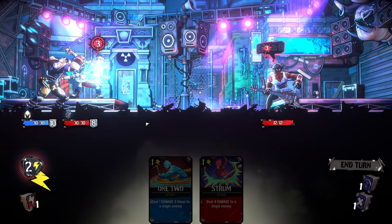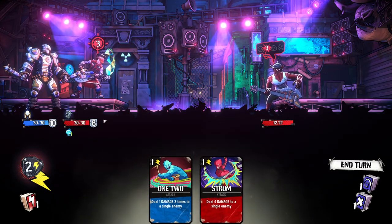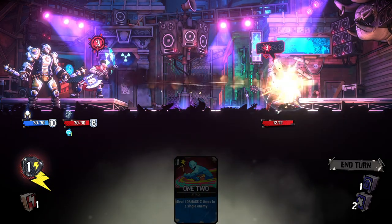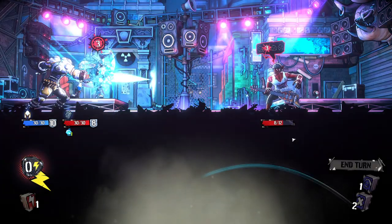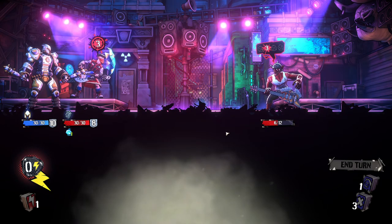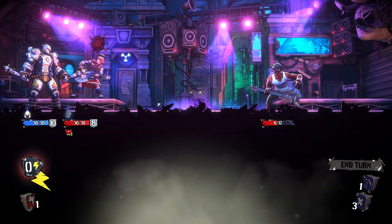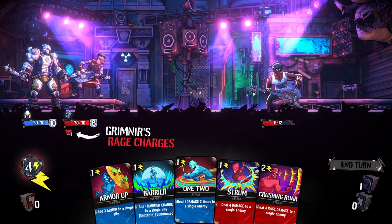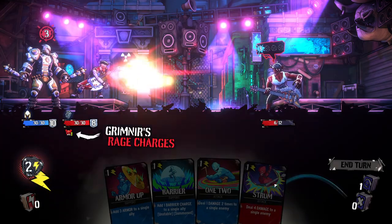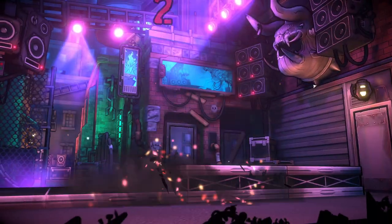A barrier charge is different from armor. I'm assuming this is armor. We're going to do some damage. Do we keep the barrier charge? It doesn't matter because they blocked an attack. So they have six health left — deal four rage damage. We can kill them right now. Dead.